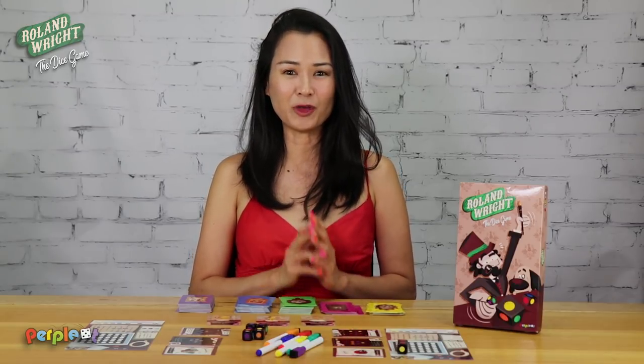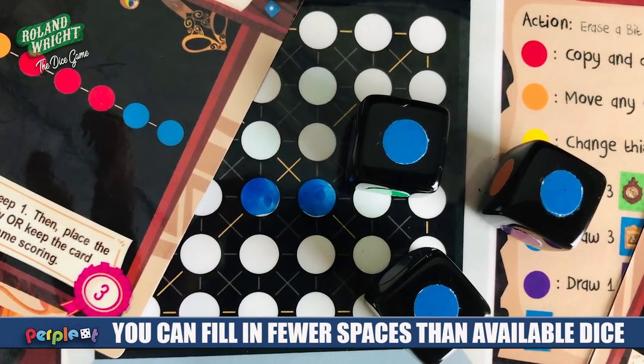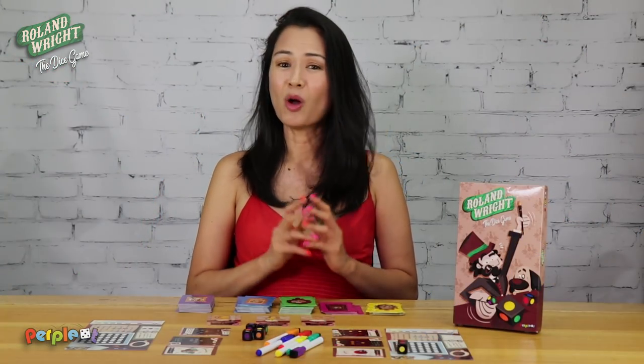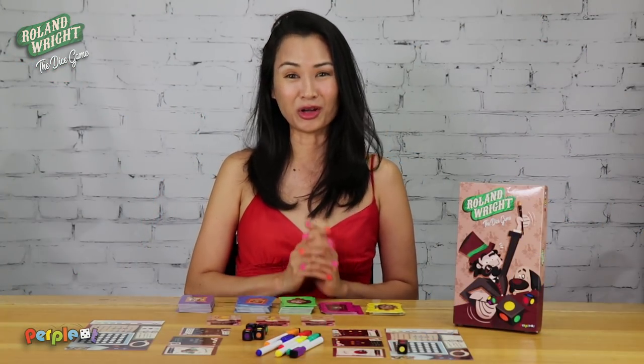Players can fill in fewer spaces than the number of dice in the group they are choosing. For example, if you pick three dice, you may color in three, two, one, or no bits at all on your player board.